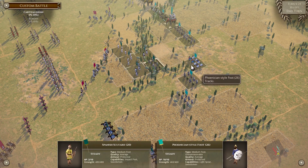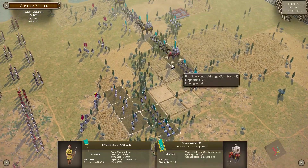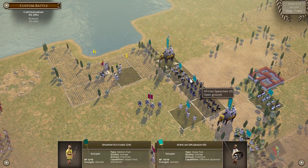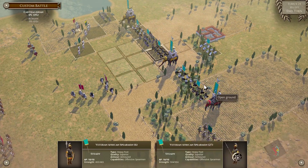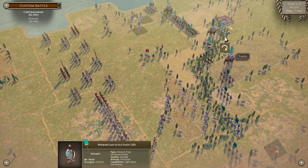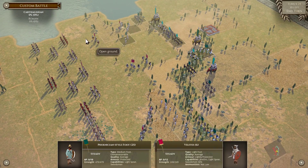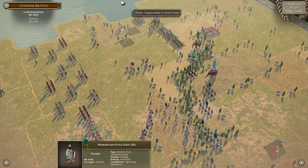Send some arrows their way. Try to catch them. Finish them off with these Scutarii — go for a catch, push. Keep the elephants out of javelin range. Maybe we shift these Phoenician-style foot to our left wing. We're going to work on cracking his right and sucking his left wing into this arc so we can try to further flank around.